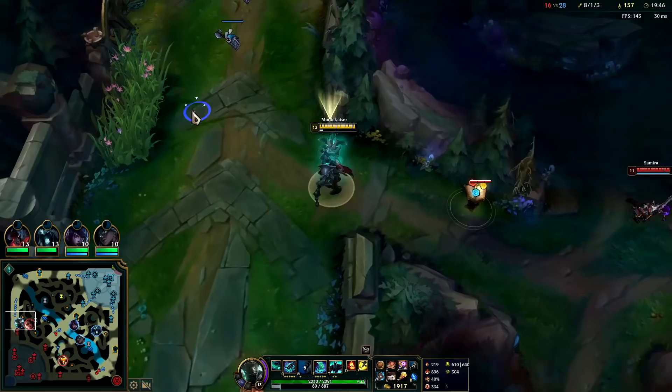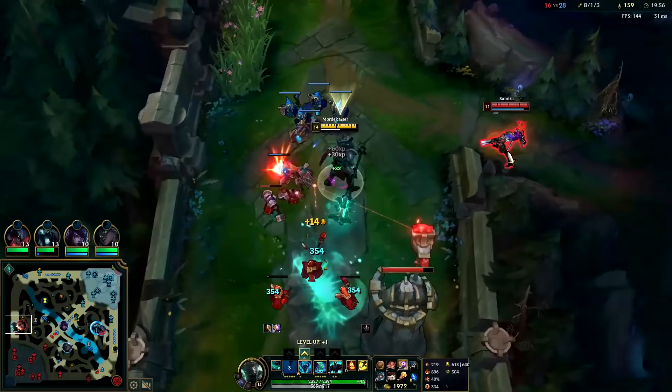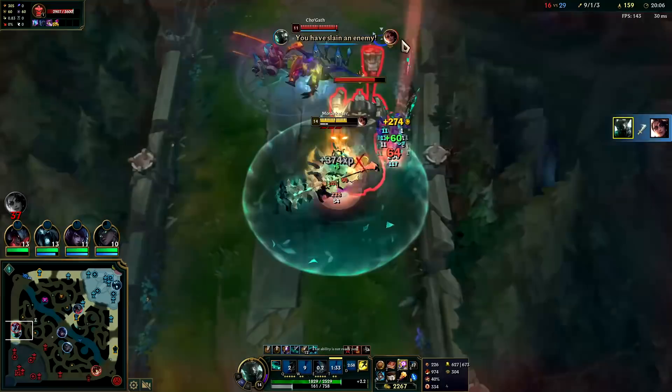Let me get my health back. Someone's in the area — it's Samira. She's not going to be able to push me away from the turret though, it's cute that she thinks she can. I have minions here so I'm going to flash.